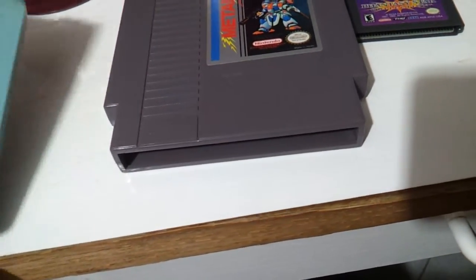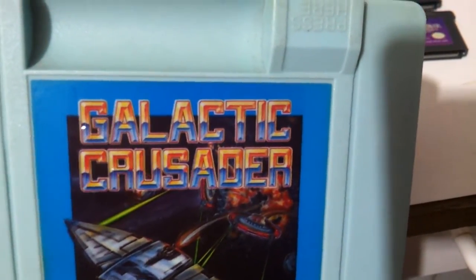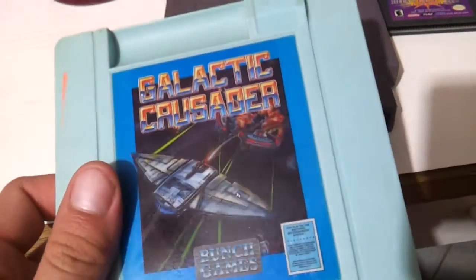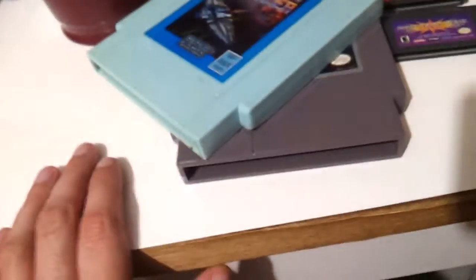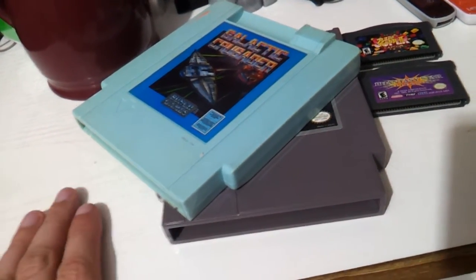And finally, yep, you're looking at that baby blue cartridge — Galactic Crusader. Starting to turn a bit green there, but it's what's on the inside that... oh, why bother, we know it's gonna be a pile of shit.